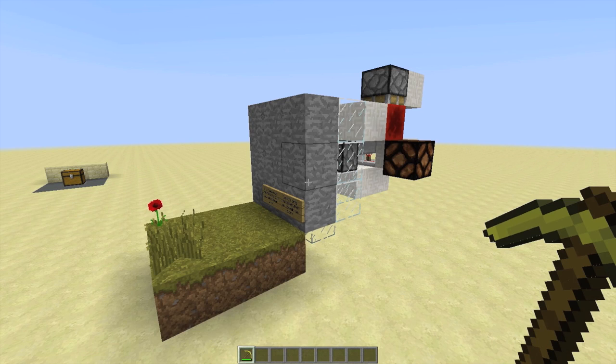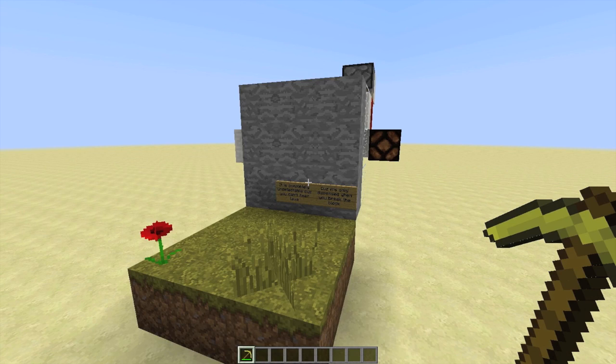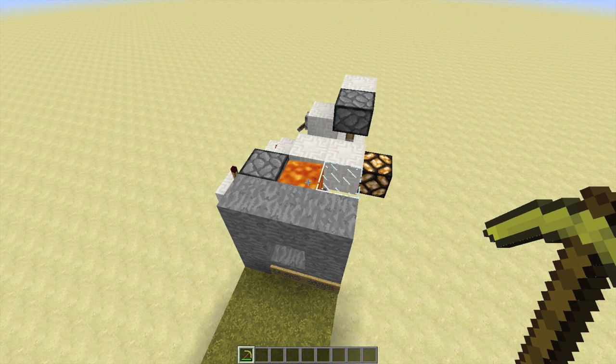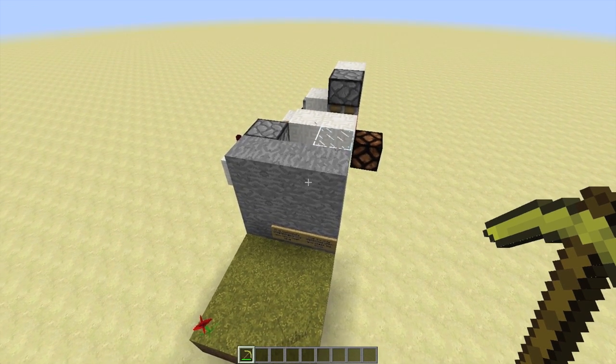It was amazing to me that on YouTube there were no really small designs, and all of them were pretty impractical. One common problem we noticed with those other designs is that they kept the lava. And if you want to make this thing hidden, which of course you do, hearing that lava in the wall will be a dead giveaway. But as you can see, there's no lava when it's not running.